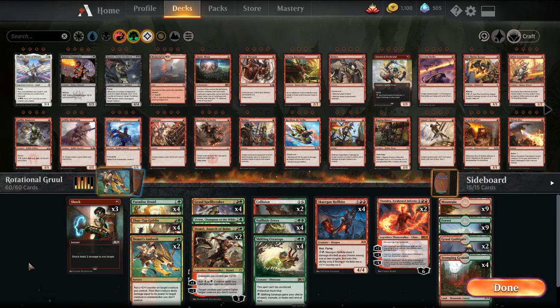Welcome back, I'm MTG Joe. We're continuing our Rotation Proof Decks — decks that you can play where all the cards will not be hit by the upcoming rotation in a couple months. Rotation is getting rid of Dominaria, both the Ixalan sets, and M19.